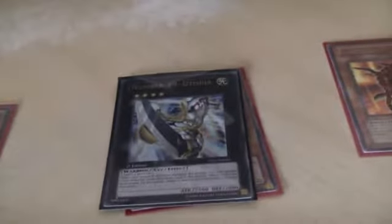As I found out yesterday at Locals, when you remove all its Xyz materials and it gets attacked again, although it self-destructs, it still counts as being attacked. So the attack technically — although it doesn't connect — is targeted as an attack target, Utopia self-destructs, and no replay occurs. So they can't attack your life points directly — don't worry about that.